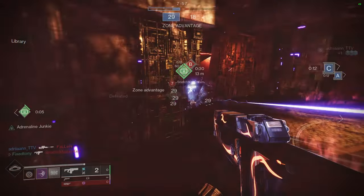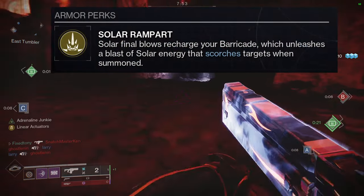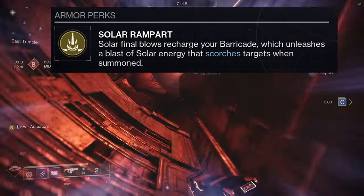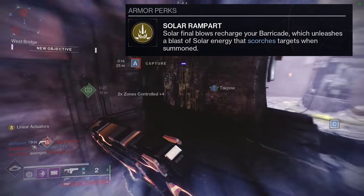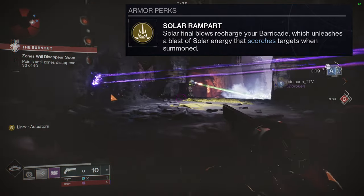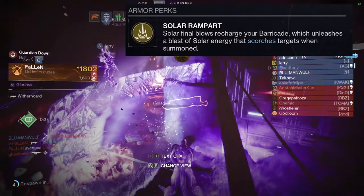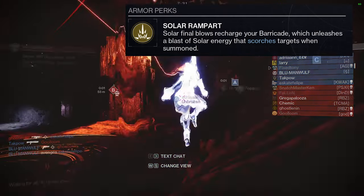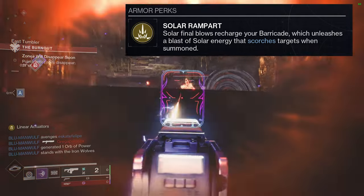Capri's Horn — let's look at what it actually does. Solar Rampart: Solar Final Blows recharge your Barricade, which unleashes a blast of solar energy that scorches targets when summoned. A lot of people have been using this with Strand and other subclasses. It's not subclass dependent, which is really cool. I did not know it was Solar Final Blows that recharges your Barricade. That is pretty cool considering you always want your barricade, so as many solar kills as you're getting, you're going to get your barricade back really fast.